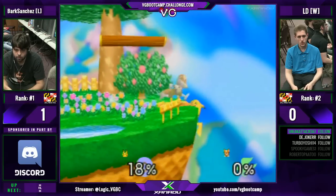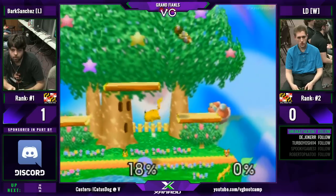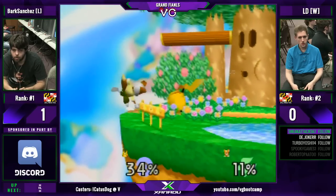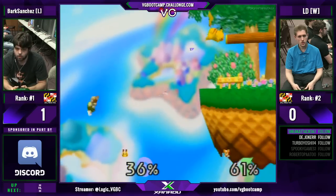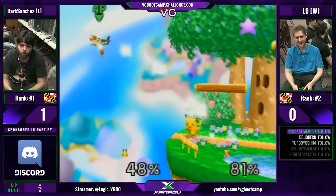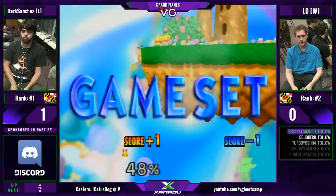Bark on last stock here. If he takes this, he'll reset the bracket. He pivots around to avoid the grab. Down tilt so good. LD keeps doing that same thing. He's still on his guardable. Nice grab. Bark just holds on. Bracket reset — he does have to play another. Bark restarting the song again.